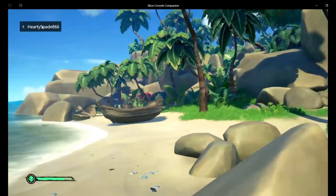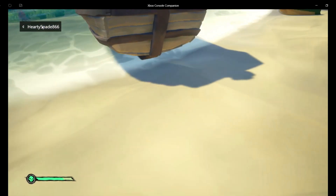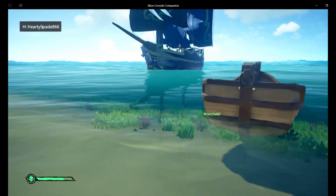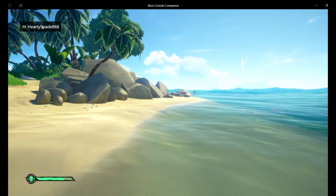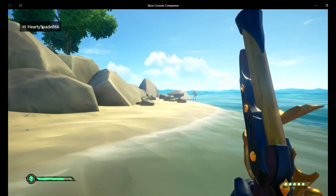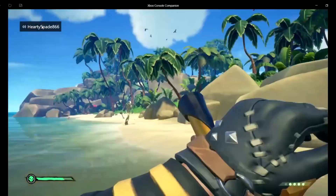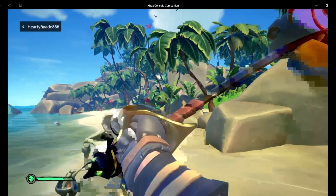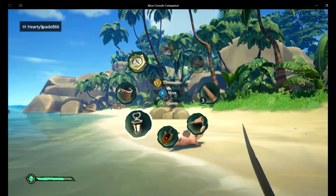Guess what? We made it to the first island. I'm actually gonna push out this rowboat because we're gonna need that — the rowboat is probably the best thing in the game, besides the hurdy-gurdy. I'm gonna pull out my golden pistol. One shot at that — oh, that pig's just like scuba diving.